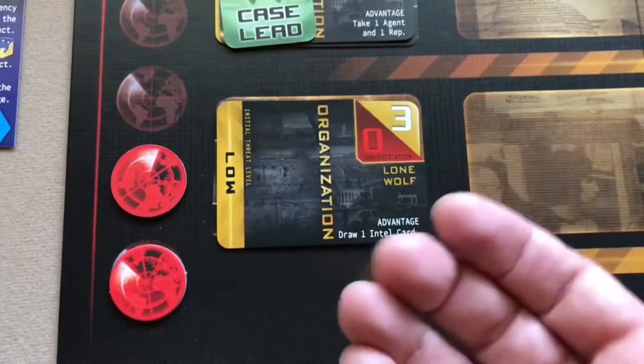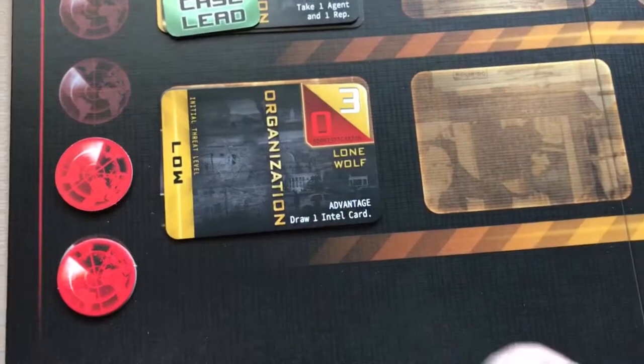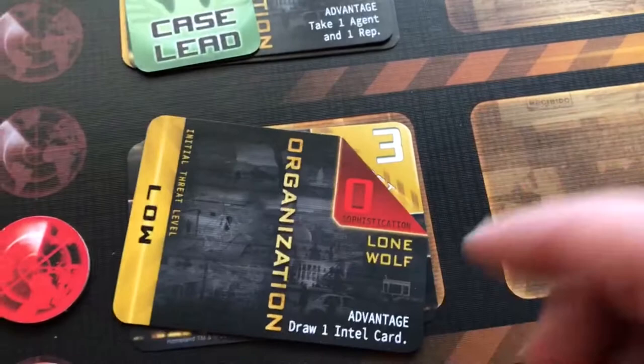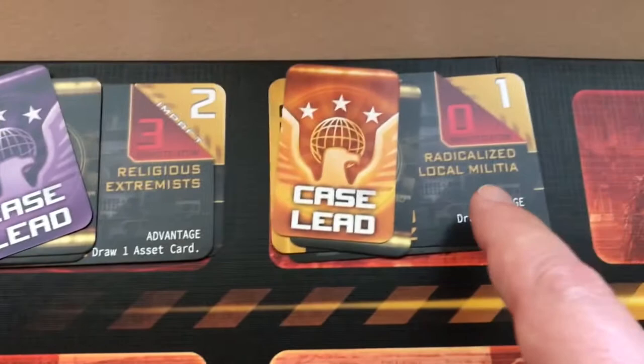The impact is 'probable' because some plot cards are diversionary tactics — even though they appear to have an impact of two or three, when you actually reveal them they're really zero, wasting your resources. Impacts are usually zero, one, two, or three. They determine how many progress tokens are placed whether the plot succeeds or is neutralized. The organization card also shows sophistication, giving players some idea of how difficult the threat will be to neutralize.